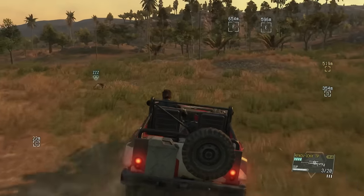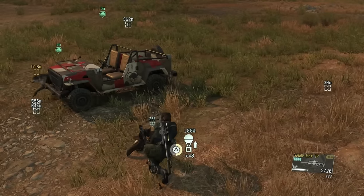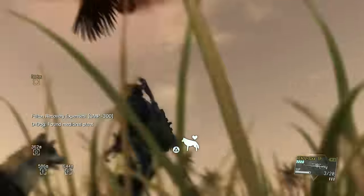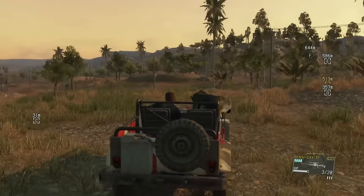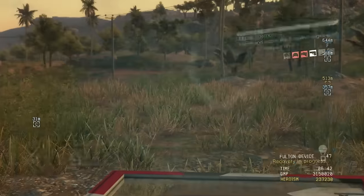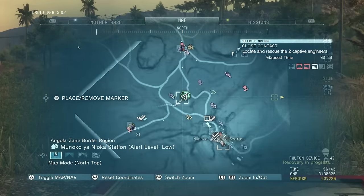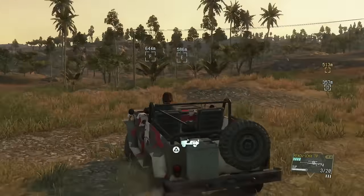Now we just have to pick him up and extract him. I'm using the wormhole Fulton device. All you need is the one that can take out mineral containers, which is like the level 3 or level 4 Fulton device. If you're doing this mission by then you most likely already have that. We have now got the Eagle and we're going to be moving on.